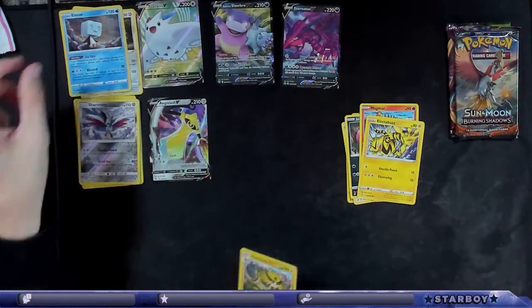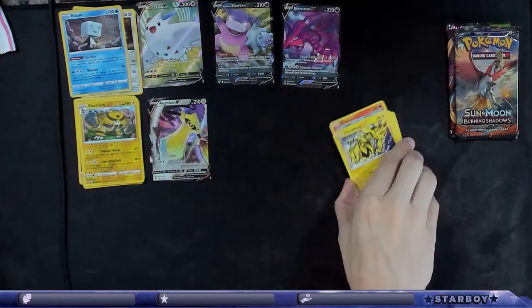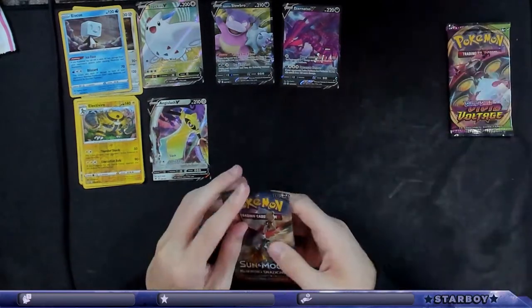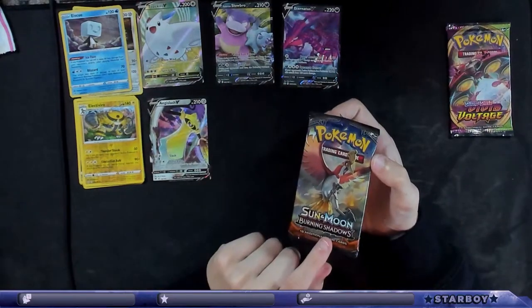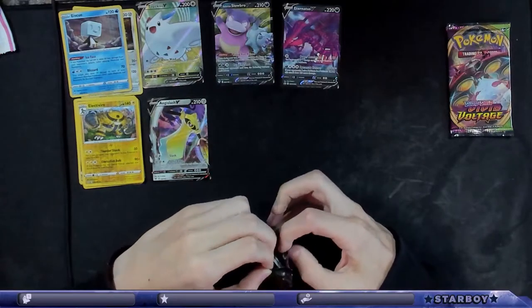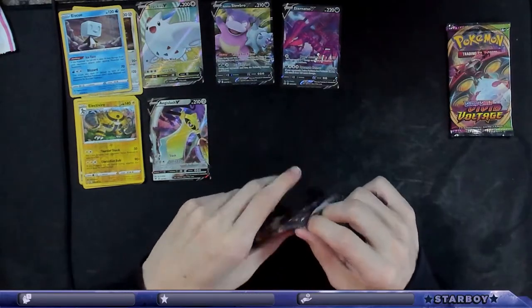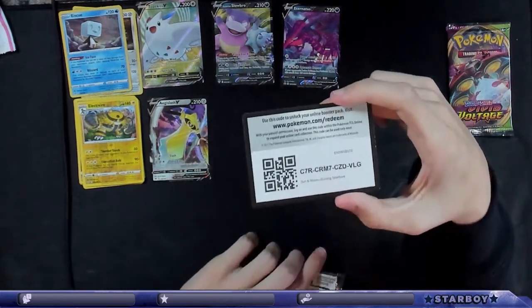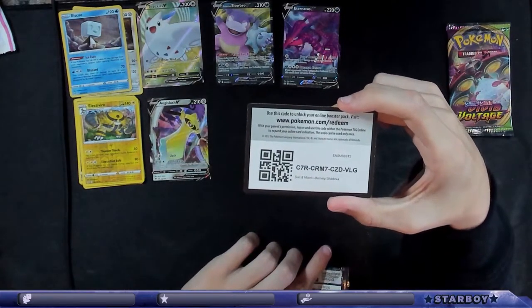I think I already have that, but still cool. Electivire — that was the Rebel Clash. Okay, we got Burning Shadows. I have a booster box of this coming in this week. I have a booster box of Burning Shadows coming in this week, so maybe this will give us something good and show that we're gonna get lucky.